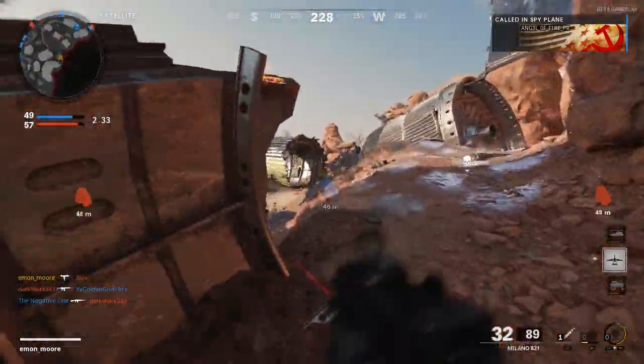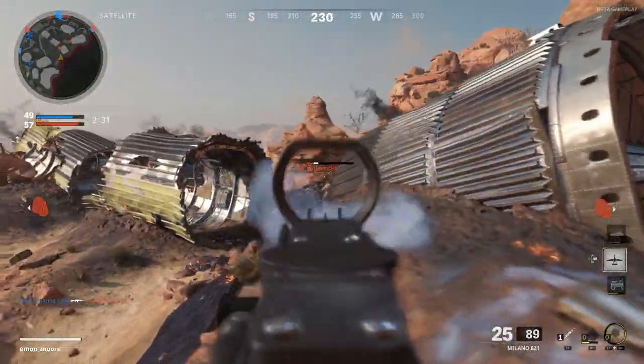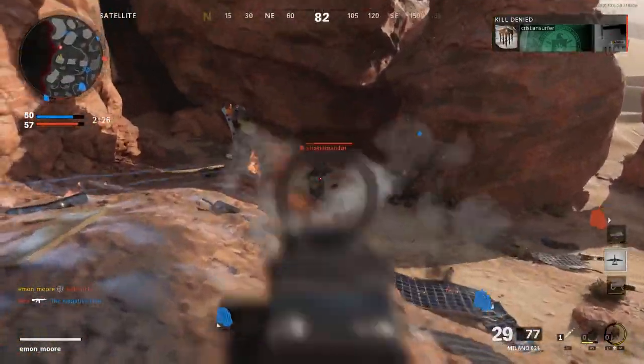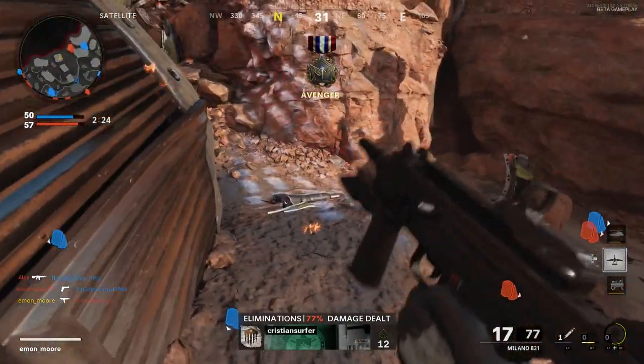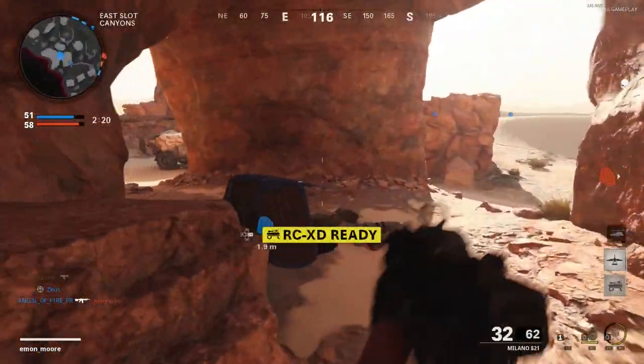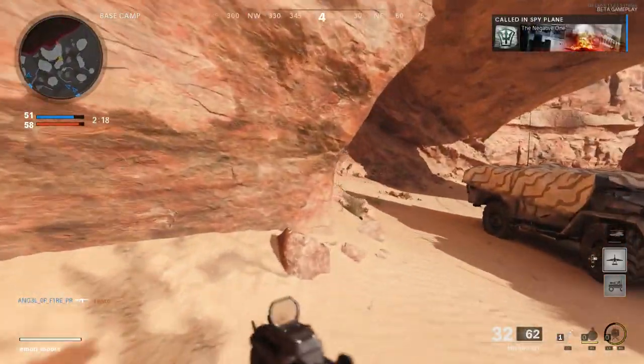Finally, for 10,000 score you would get the Gunship — epic sauce 101. If you are actually able to get this, you're going to be raining death for a little while, and it's going to be epic. The Gunship has never been bad — that's it when it comes to the streaks.